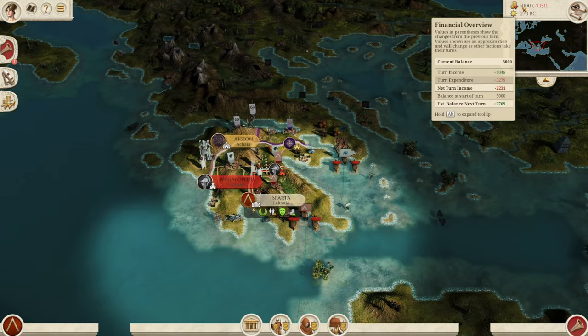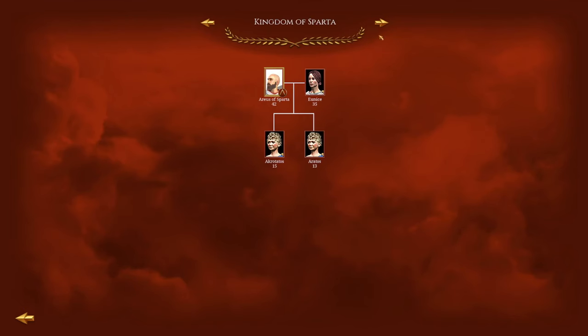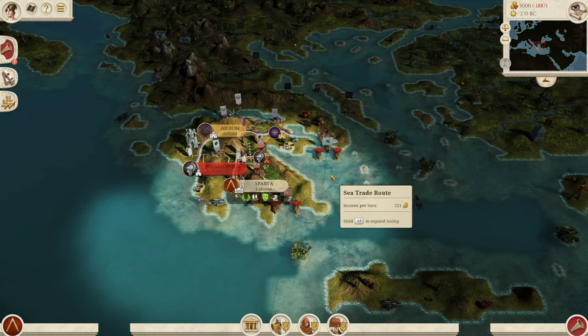You also start with a weak monetary position — losing a lot of money even at the highest tax setting, which gives minus one percent population growth. We'll talk about how to combat that in the how-to-start section. You also start with a lack of family members. You have Aureus and Eudimus, who are both kings — there are combined dual kings in Sparta. Aureus has two children ready to come of age, but Eudimus only has one. So make sure your kings don't die in battle, or you could be in for an early game exit.